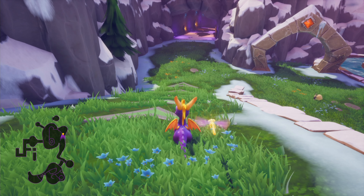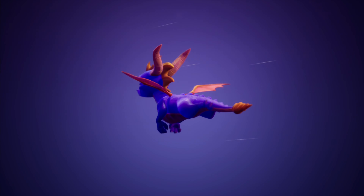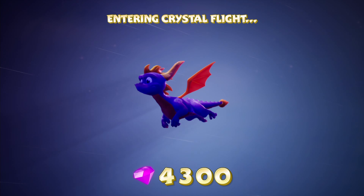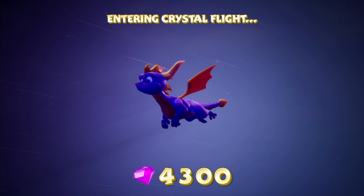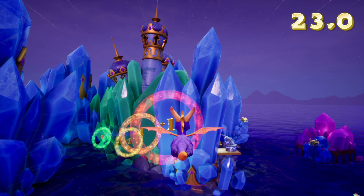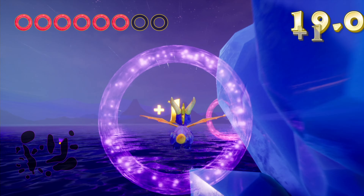We are going to move on with Super Charge Ramp and enter Crystal Flight - it is time to start flying again. Spyro needs to spread his wings. There is an achievement present here, which is similar to the previous one - actually hitting all of the directional fairies. I should remember where they actually are in this stage, so allow me to go for that first, trying to combine it with also clearing the stage. That is usually too much to ask, so I think I will just focus on the fairies first.